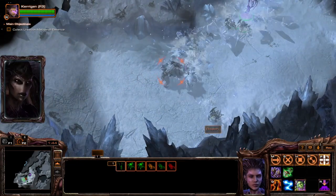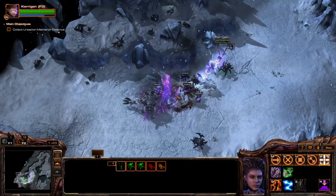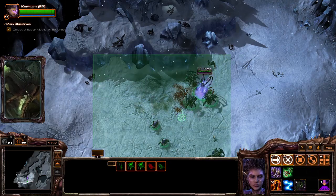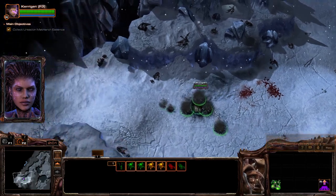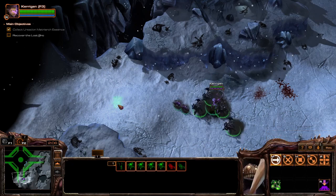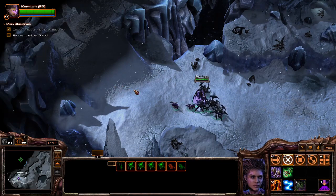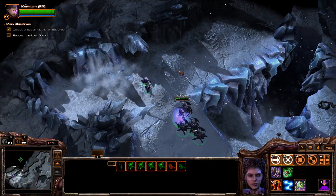Flash freeze storm is fading. Swarm resistant to flash freeze — excellent! And now I can sense Nafash's hive cluster nearby. Injured roaches able to burrow and regain health. I was already very well aware of this, but thank you for the reminder anyway.